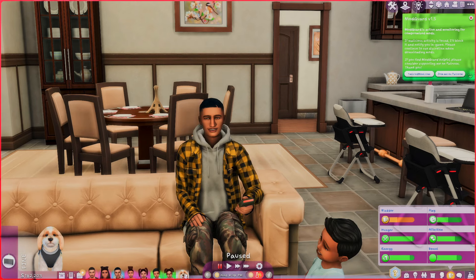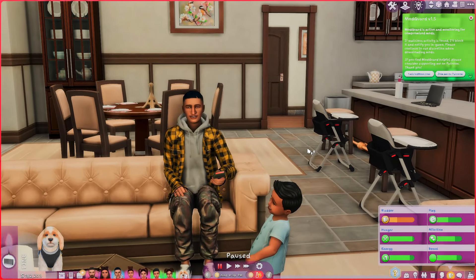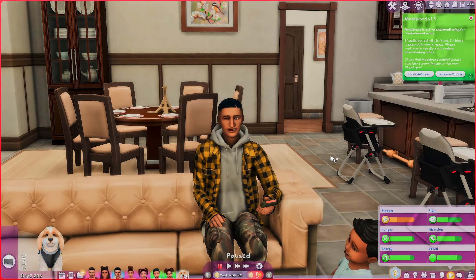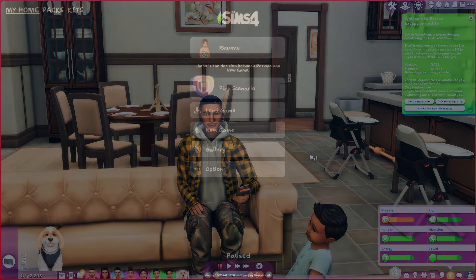I have the mod in and I'm going to show you — I am touching my Sim, no highlight around them. I'm touching the object, I'm touching the child — no highlight. If this is what you need in the game, especially if you are filming something or taking pictures and you don't want that highlight, get this mod.